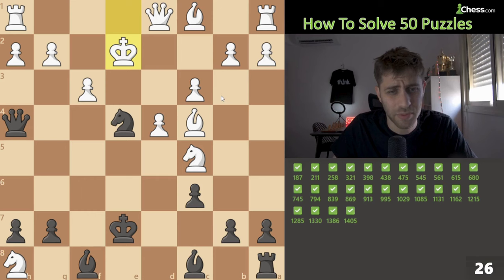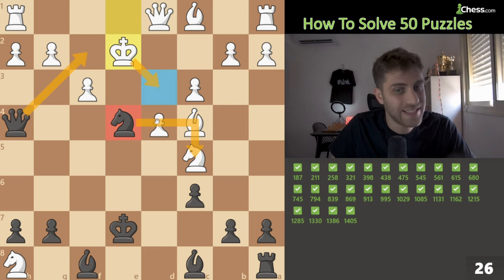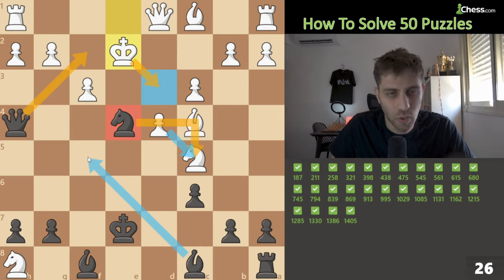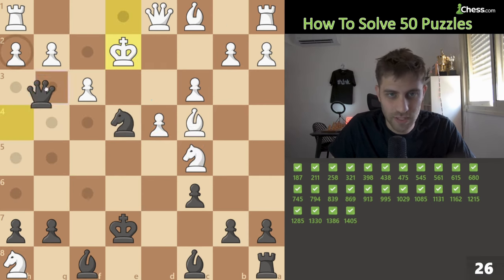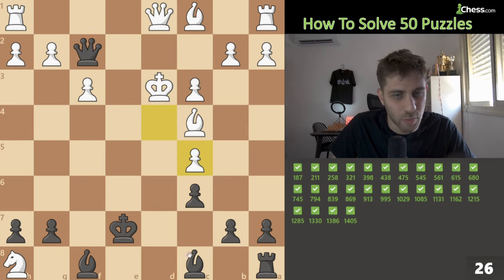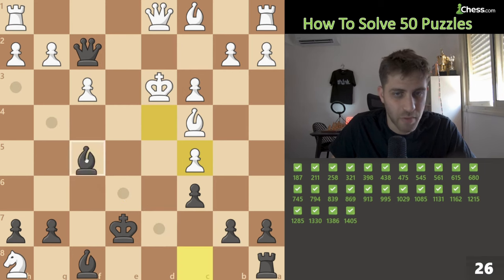Same pattern but not checkmate because after queen f2 check, king d3 can escape. This knight on e4 is under attack. We take the knight on c5 — check on this king — d takes c5 the only move, then bishop f5 with checkmate because the queen and bishop control every square. Queen f2, take this knight, bishop f5 — this king has no moves. Bishop f5, checkmate.